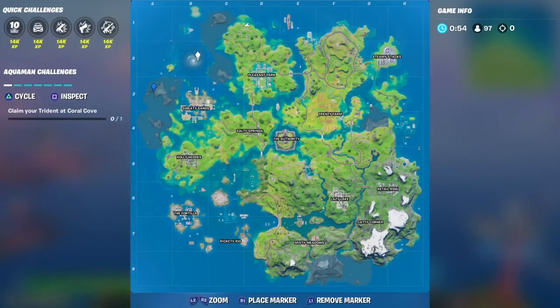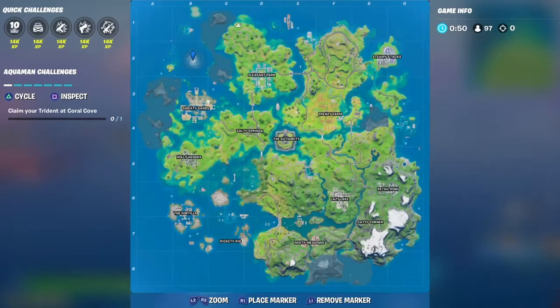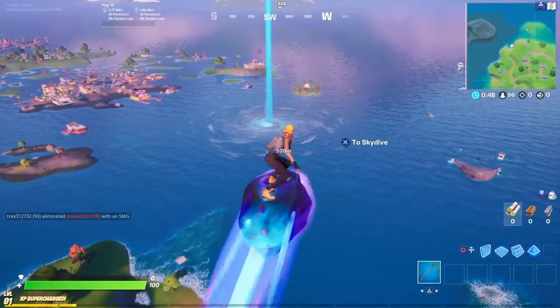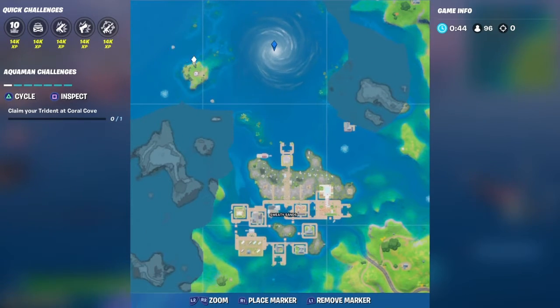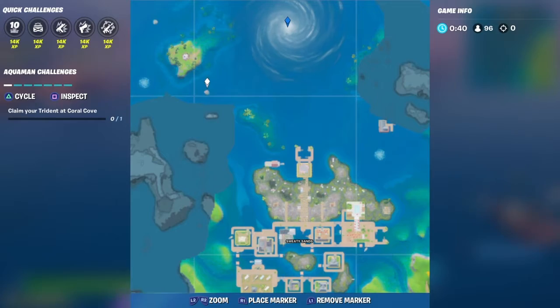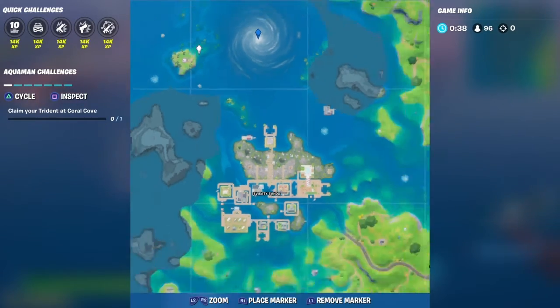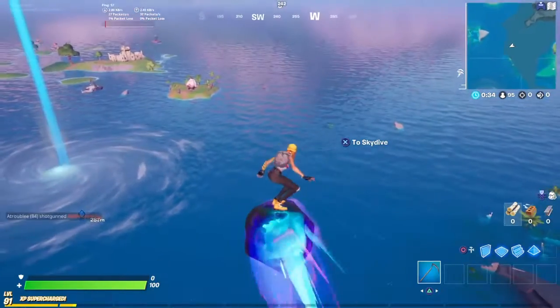What you want to do is go over here by the whirlpool and find it. Come over to the whirlpool and you want to land at this rock. I haven't actually got it myself but I've seen where it's going to be — I believe it's either at this rock or this rock right here. Let's go check it out.